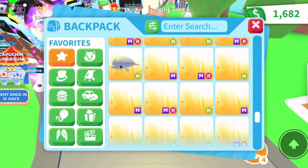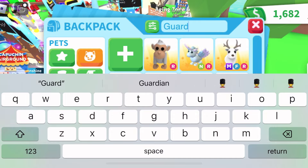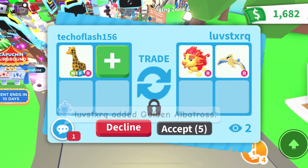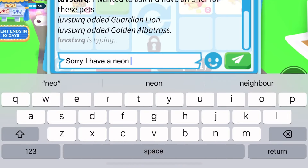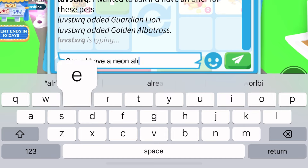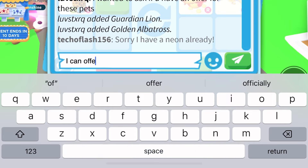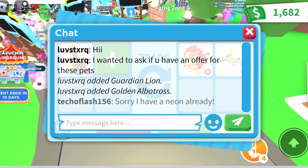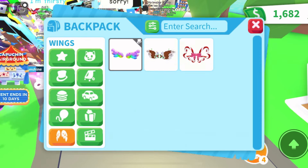This person wants me to offer for a Guardian Lion. I search my inventory — I already have a neon Guardian Lion — so instead I'll try to offer for their Golden Albatross, since I don't have one yet.